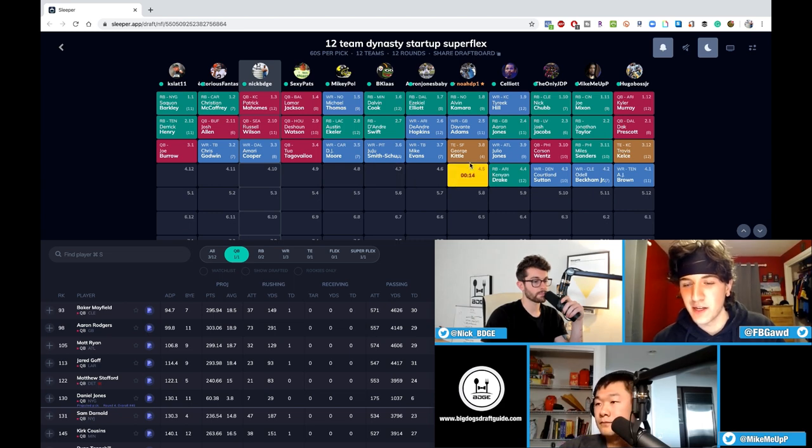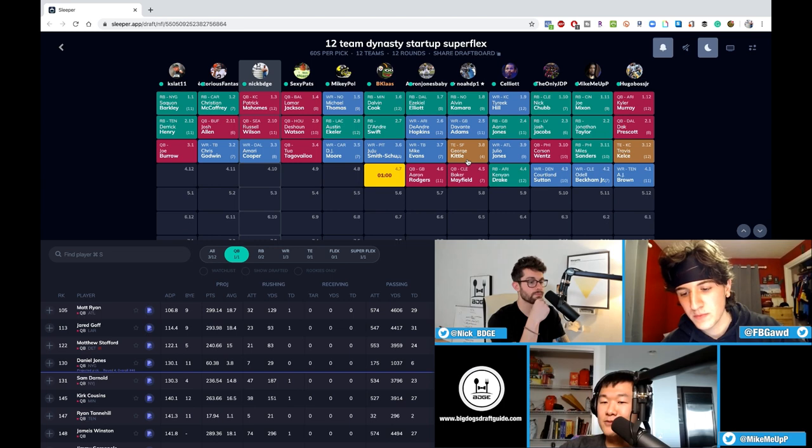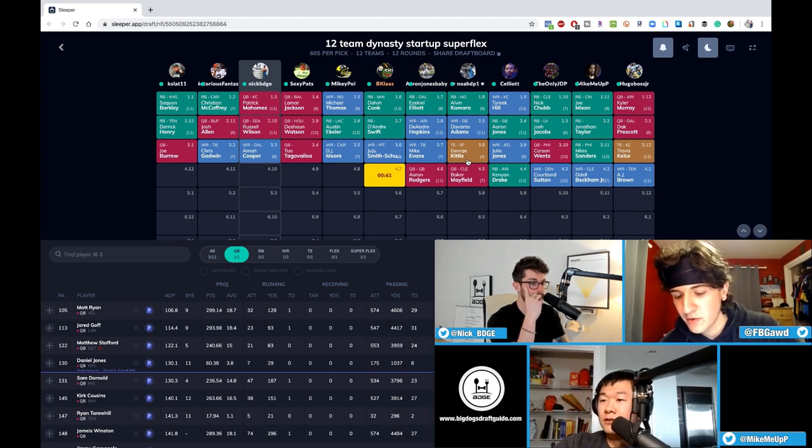It feels so much easier to hit on a breakout receiver in rounds nine and ten than a running back at that point. Aim for a second or third year guy — Michael Gallup last year was like a 13th or 14th round pick, Courtland Sutton was like a ninth or 10th round pick. Would you rather have Davante Adams plus Leonard Fournette or Jonathan Taylor plus AJ Robinson? Those are the tradeoffs. I'm going mid QB — just took Baker Mayfield. I think that's kind of the end of that tier.